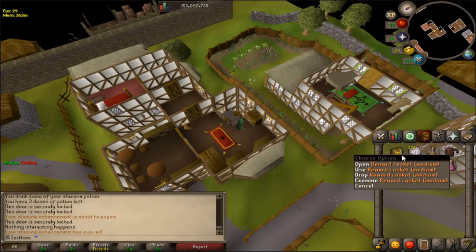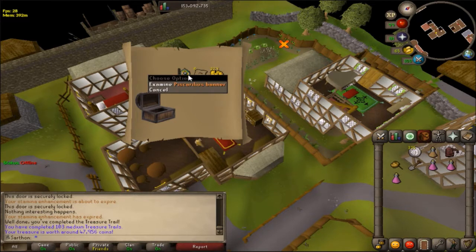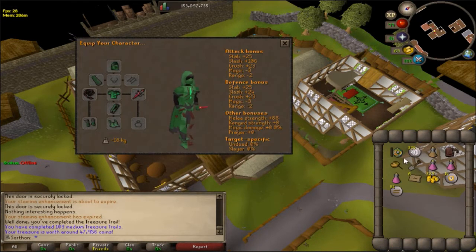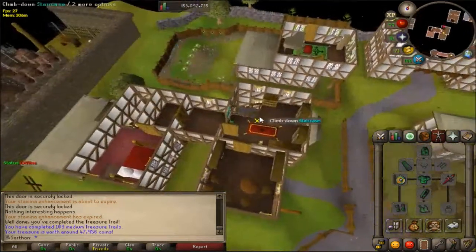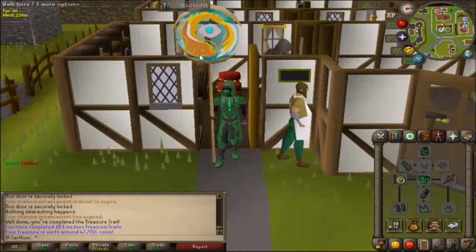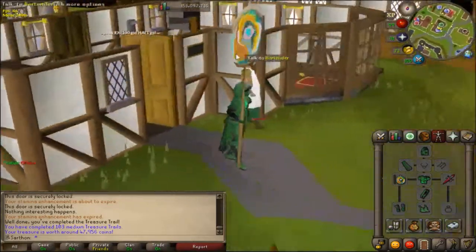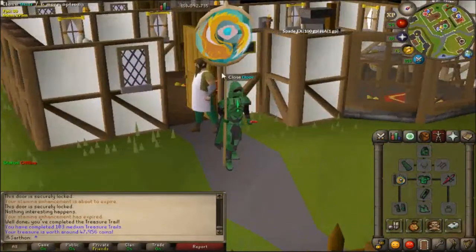Got a medium clue from an eclectic impling outside of Castle Wars. Let's see what we get — a Piscarilius banner and a Piscatorius teleport. I really wanted to see what this banner looks like. It has a fish on it! That's actually pretty cool fashionscape-wise, except it's only showing on one side, which is a little weird. I'm keeping it though.